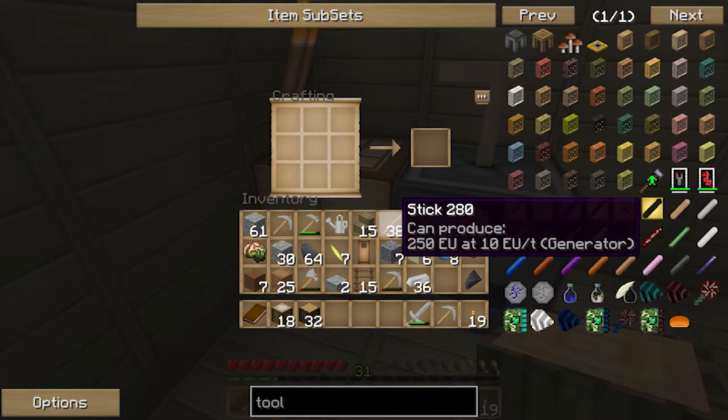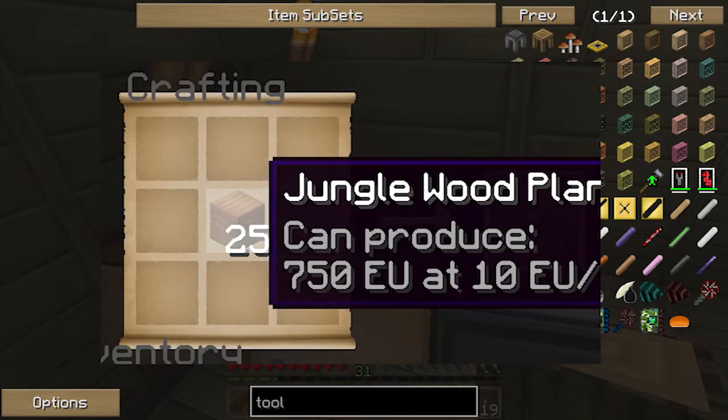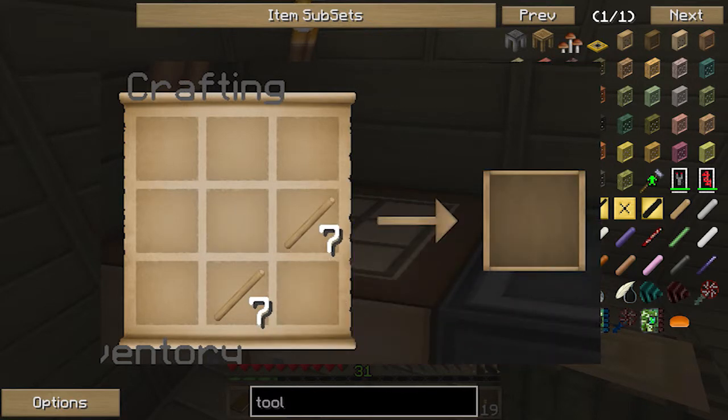What you want to do is start out by making blank patterns. They're just made out of wood and sticks, so let's grab quite a few because you'll need them for later on.